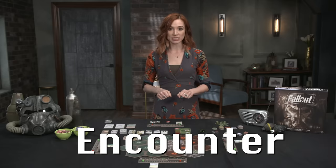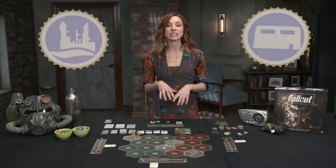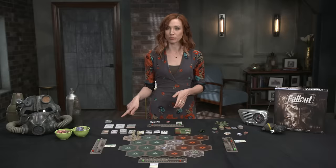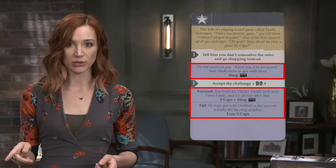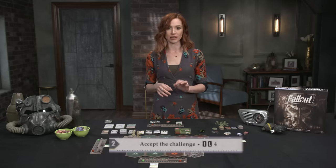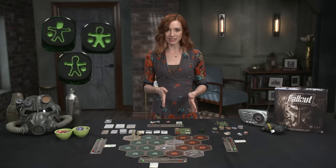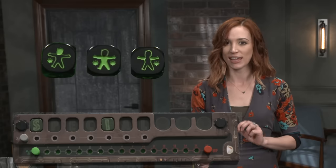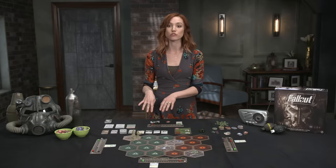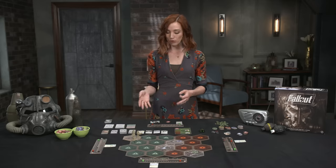Encounter. If the player's current space has either a wasteland or encampment icon, they can use the encounter action. The player to their right will draw an encounter card from the appropriate deck and reads aloud the italicized flavor text at the top and the bold text next to each of the numbered options. The encountering player chooses one of those options and resolves any test if needed. The reading player then reads the text following the chosen option and resolves those effects. Many encounters and quests require tests, which include one or more special letters followed by a target number. The player rolls the VATS dice in an attempt to roll hit icons equal to or exceeding the target number. Each special letter in the text that the player already has on their board, they may reroll any number of dice to try and get more hits. The encampment encounters frequently also allow players to shop, where you can spend your caps to buy items from the market or sell things from your inventory.